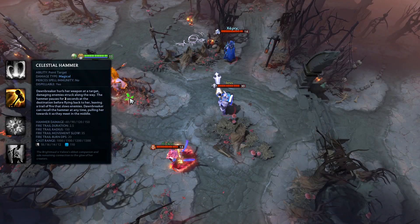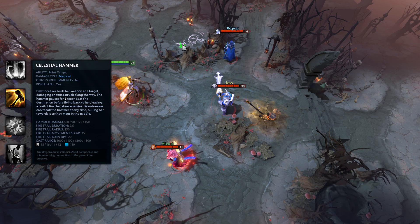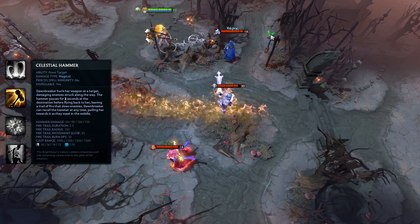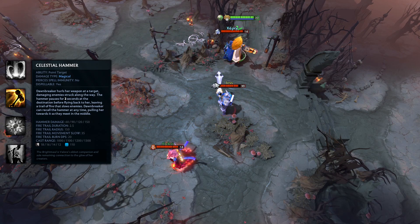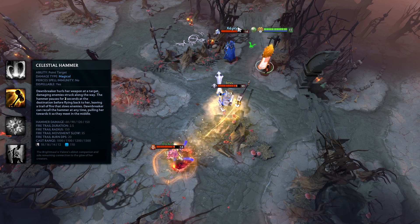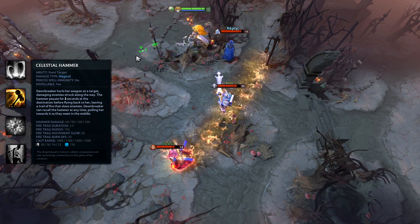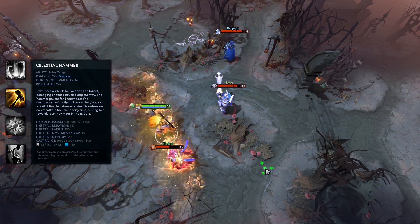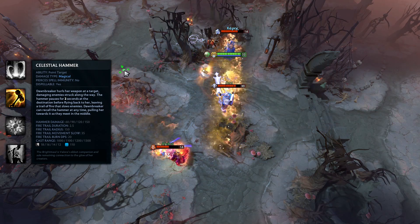Celestial Hammer is a point target ability that will hurl Dawnbreaker's hammer to a location of choice, dealing 150 magical damage to anything it passes through. After two seconds, the hammer will return to Dawnbreaker, dealing another 150 damage on the way back. As it comes back, a Trail of Fire will appear for 2.5 seconds, dealing 20 magical damage per second as well as slowing for 35%.